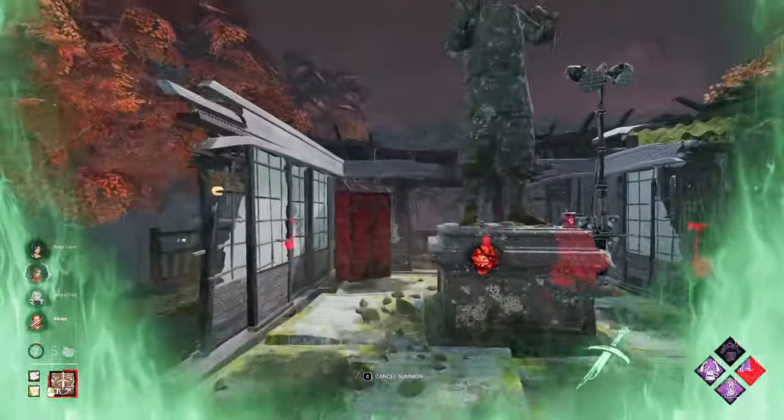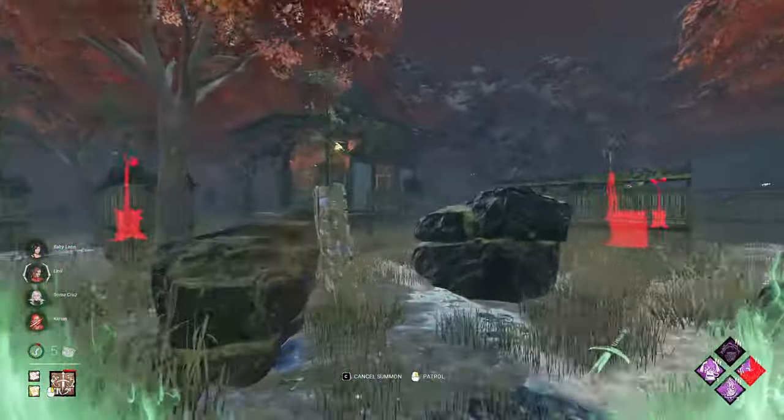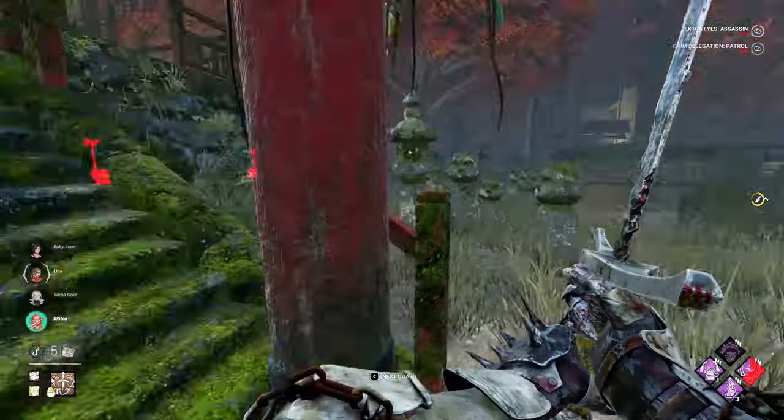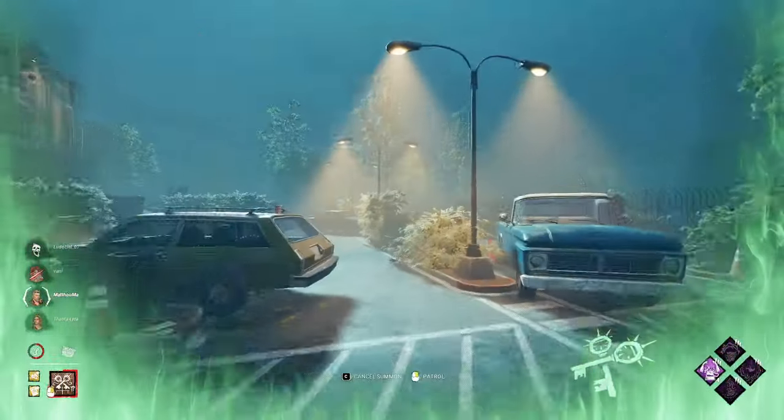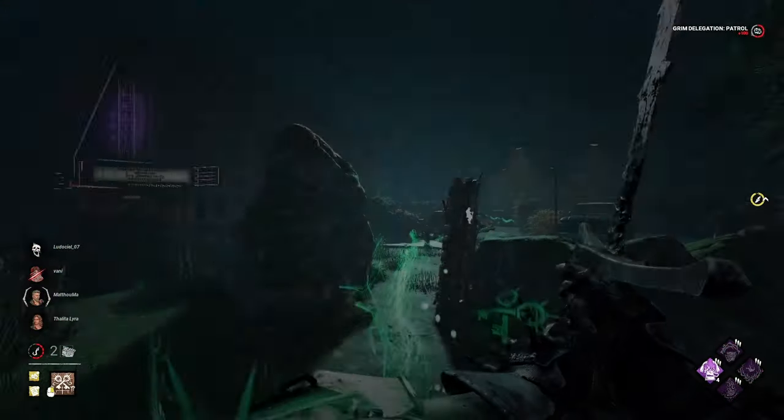So you need to try to place the guard so it detects the survivor as they're unhooking or right after. Also, if you time this perfectly, you can be guaranteed to get a hit on at least one of the survivors, but you have to be lucky and have good timing for that. Also, survivors love to heal under the hook, so if you're close, you can also use sandal guard even after the unhook. Either way is a good way to apply some more pressure.